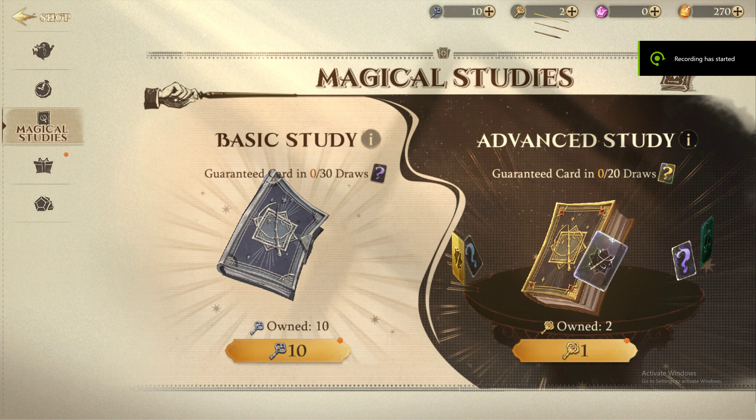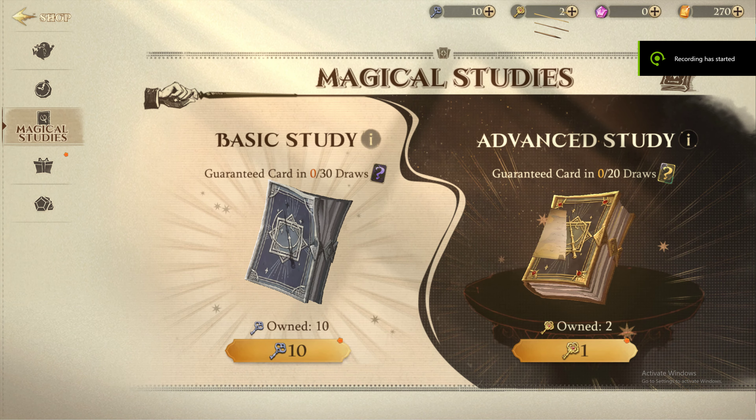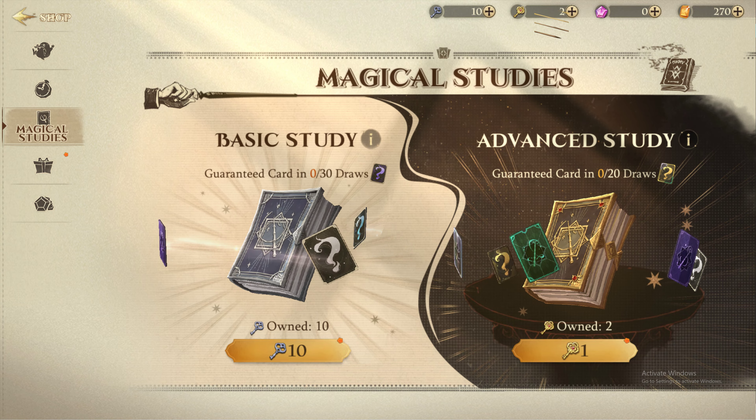To gain some Legendary cards, you should use Golden Keys, which provide you with a free Advanced Study attempt. Obtaining Golden Keys is crucial because the Advanced Study is the most effective way to acquire Legendary cards.